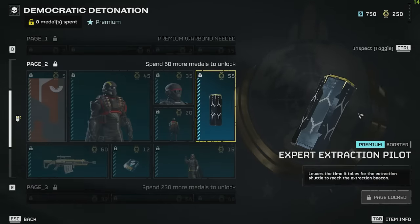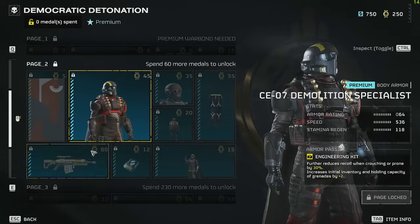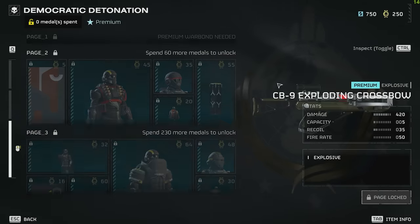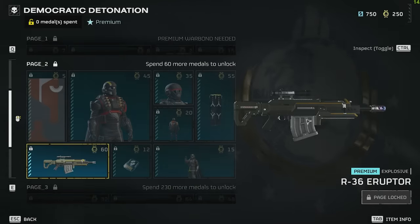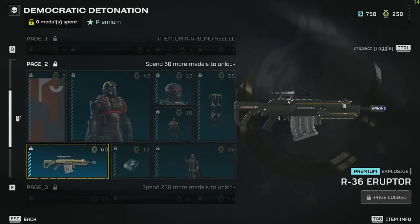We have the expert extraction pilot — this will basically lower the time it takes you to extract on missions. We've got the cool armor set here, the red and the black. It's probably my favorite one. And probably the best weapon on the entire war bond is the R-36 Eruptor. This thing can destroy bug holes and fabricators as well, and it's a primary weapon.